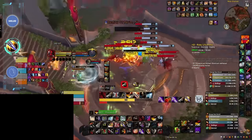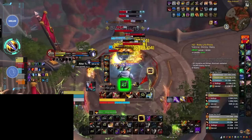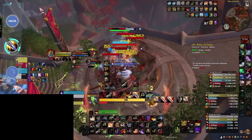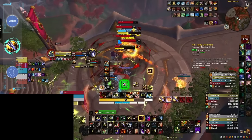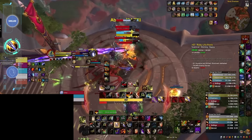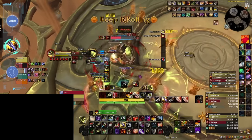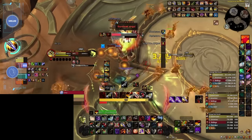Outlaw's stat scaling is another flaw — the spec only values 2 of the 4 secondary stats, so it isn't going to scale well in Season 4. Outlaw also hates playing with Aug Evokers, who at time of writing are mandatory in the highest level keys. But would we bet against Outlaw? Absolutely not. Outlaw is built to do well in keys, and no matter how much the odds are stacked against it, it's going to find a way to hang around the meta.